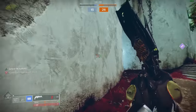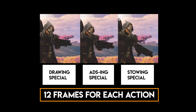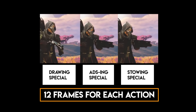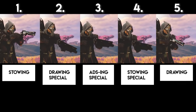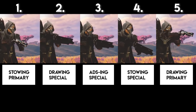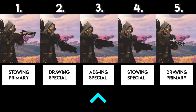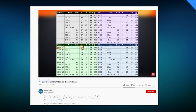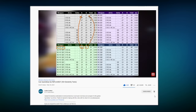Our baseline for a Quickdraw Felwinter's is 12 frames for all three sections — ready, ADS, and stow. It's a coincidence that all three are 12 frames, so remember that number because we'll come back to it. To demonstrate the change Bungie is making to Quickdraw, let's look at the full cycle of swapping between two weapons: you stow your primary, ready your special, ADS, and if you swap back, you stow the special and ready your primary — five sections total. My old video showed the power of having Quickdraw on both weapons, where all five sections were going at ludicrous speed.